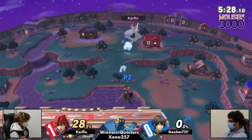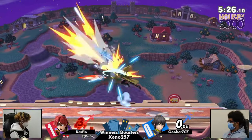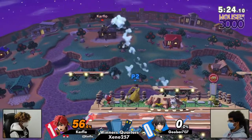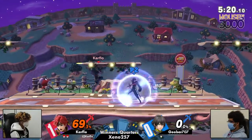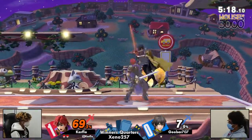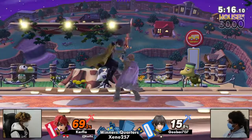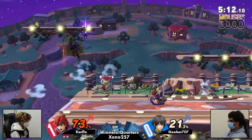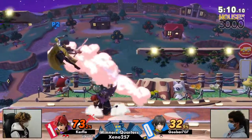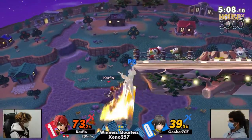That let him get that stock so early. Great stuff from Carflow — Carflow knows what he's doing. Goober not getting snowballed, actually juggling Carflow right now trying to push his advantage. But Byleth's heavy hitters, you gotta commit to those. It seems like Roy can just throw out things and keep pressuring Byleth — forward air, up air, nair, just so many buttons.